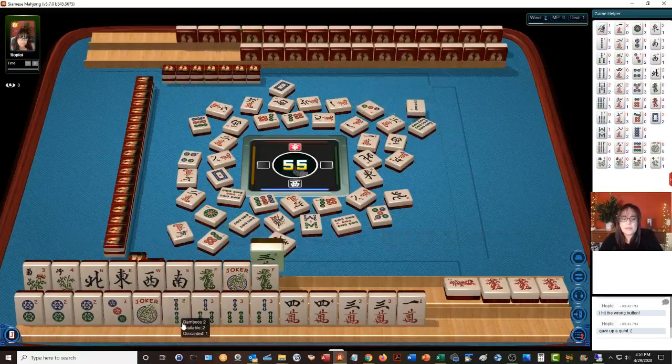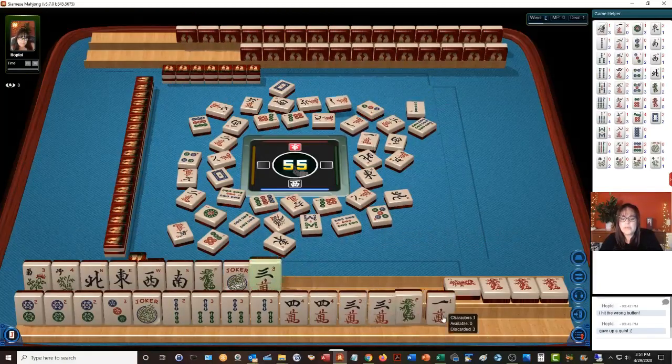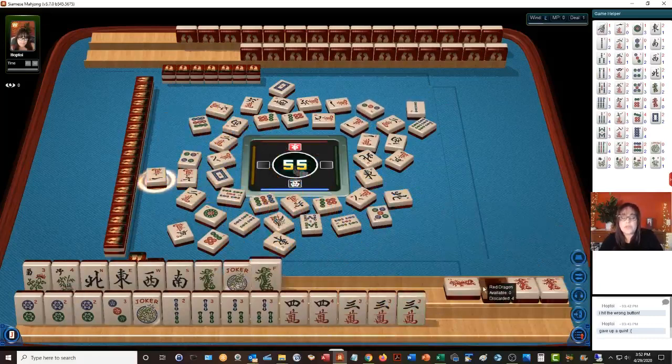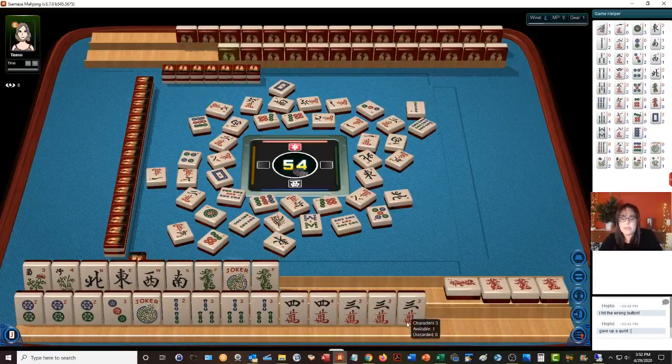2 bamboos — that's our tile, but we're concealed. We let the 5 crack go, so let's discard 1 crack. We're going to focus on 2-3-2-3-4 concealed. I think the 1-through-5 hand in one suit with cracks might have come in — we would have had to discard the 2 dot and 3 bams though. That's 2 pones as opposed to 1.